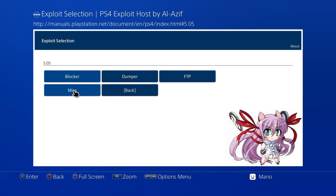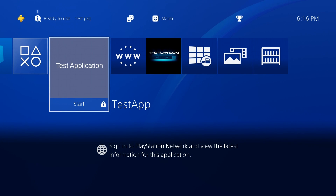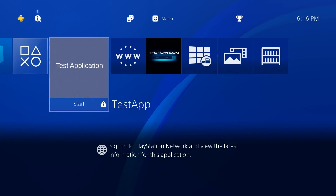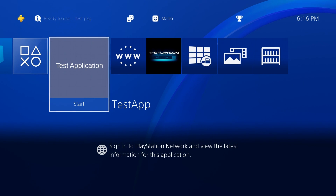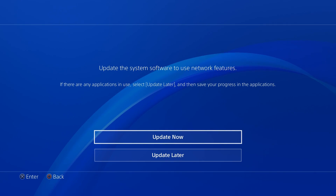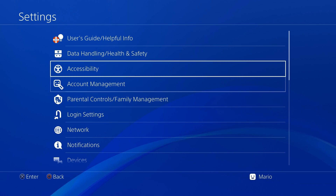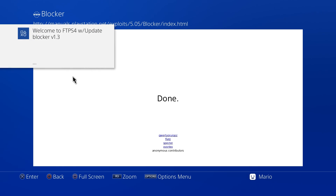Press the PlayStation button, go to Settings, User's Guide, User's Guide. The exploit page loads — it's slightly different from the external DNS version and doesn't include Linux Loader. You have Blocker, Dumper, FTP, and Mira. Hit X on Mira, dismiss any error, and it will say 'You're all set.' The test application works fine. Since it's pointing to your local PC and not hitting the actual internet, there's no risk of downloading an update, which is a nice bonus.